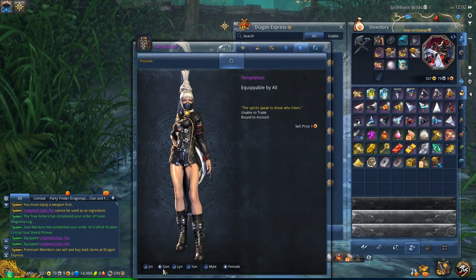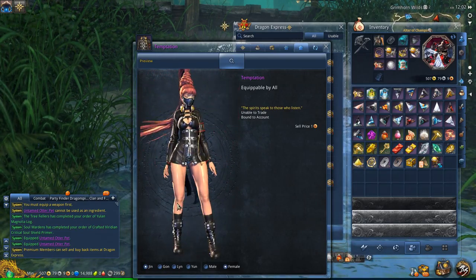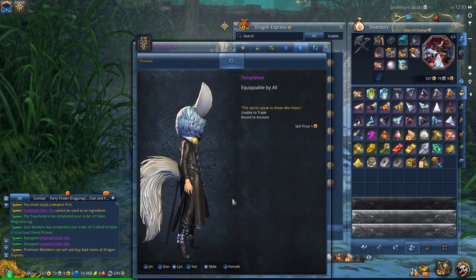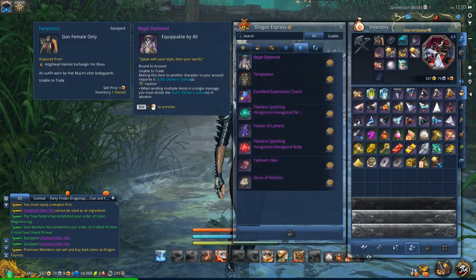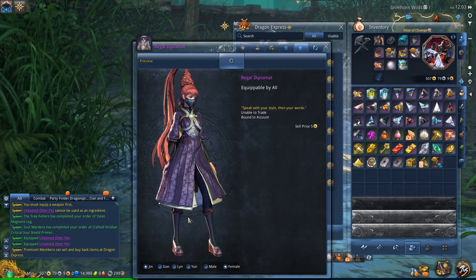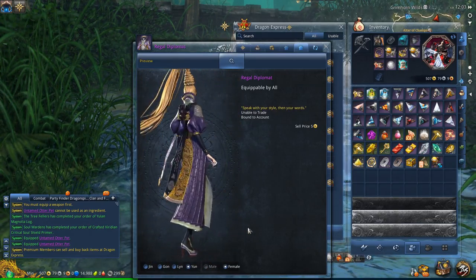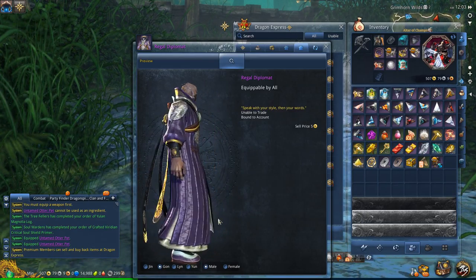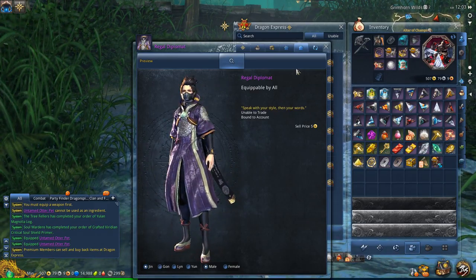It is the Warlock event costume — a pretty cool looking costume. The only thing that's kind of a bummer is the headphones, but it does look cool. It even looks pretty cool on the male character — has a cool kind of trench coat Matrix look going on. The other outfit here is the Regal Diplomat, which was another outfit from one of the previous daily dashes for completing the board, pretty early on. Definitely one of the more modest outfits in the game, but pretty cool looking — I like the dangly bits with the writing on them.